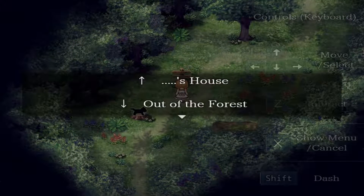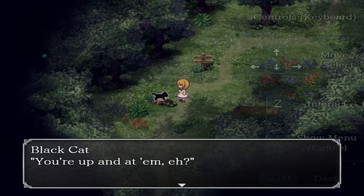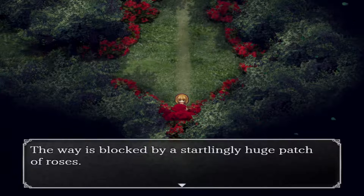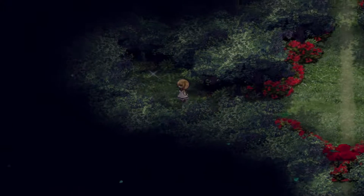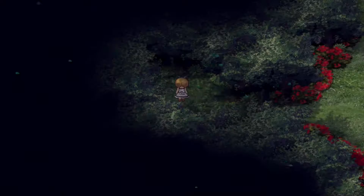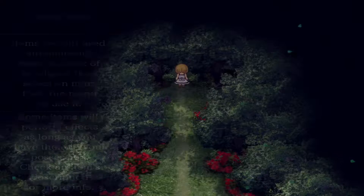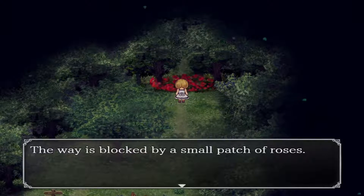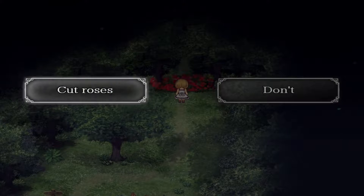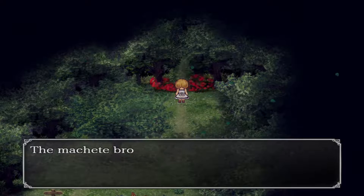So-and-so's house and out of the forest. Folks have taken up residence in this rotten log. Let's leave the forest — the way is blocked by a startlingly huge patch of roses. Found something rusty and sharp — take it. Got a machete! Items are not used automatically; stand in front of an object and then select an item from the menu and use it. The cat is gone. The way is blocked by a small patch of roses. And there we go. The machete broke.